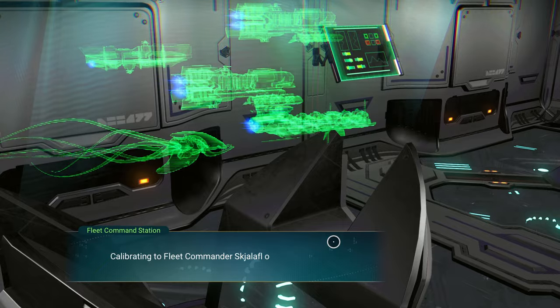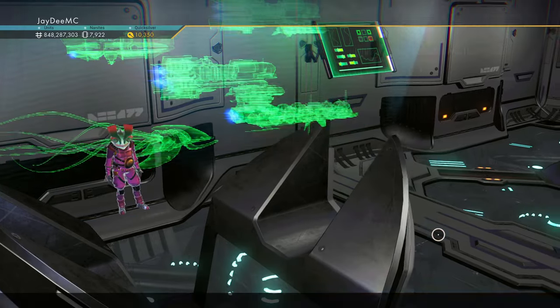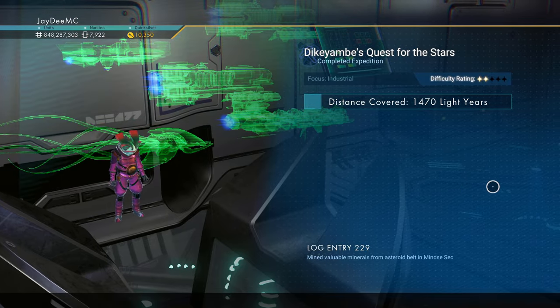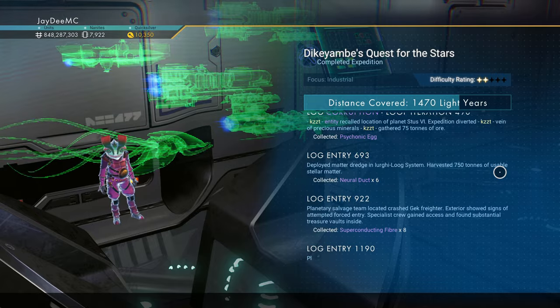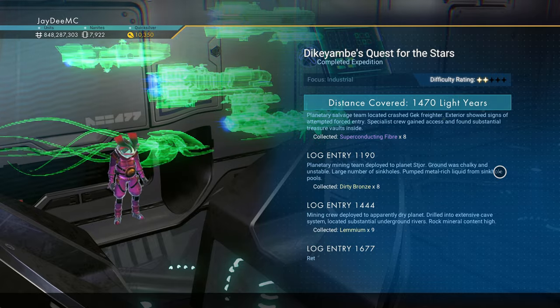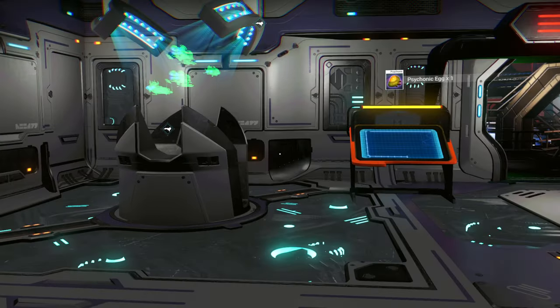Calibrating to Fleet Commander Skajalafel of the IFS Kawagoi. This is an industrial mission — Activated Copper, Psychonic Egg, Neural Duct, Superconducting Fiber, Dirty Bronze, Lemium. It's a fairly short mission.